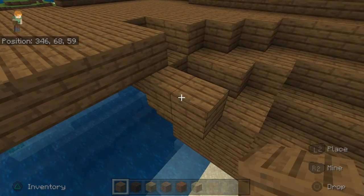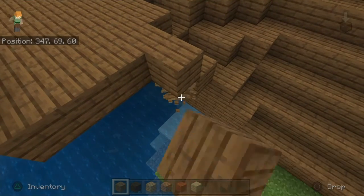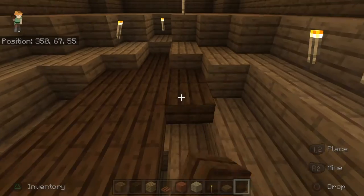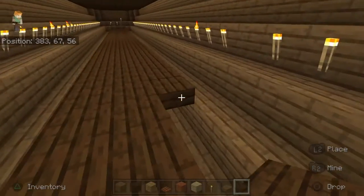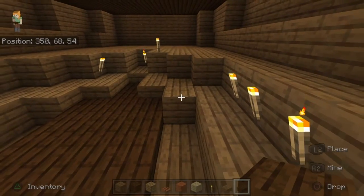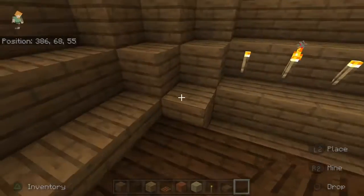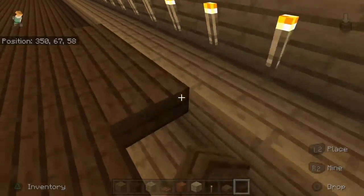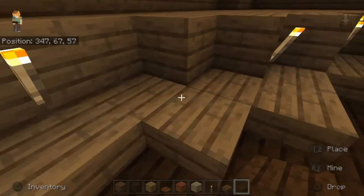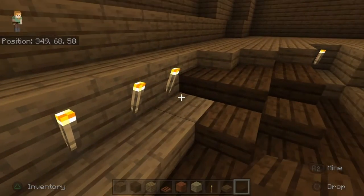I'm going to go ahead and fill in the rest of the ship, get it all squared away, and then figure out the flooring. After about 20 to 30 minutes of trying out different variations, I decided to go with dark oak on top of the spruce. I went ahead and laid down some slabs for the top deck, and below deck everything — every piece of spruce you can see — is going to be covered with dark oak, either full blocks or slabs.